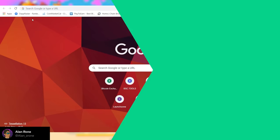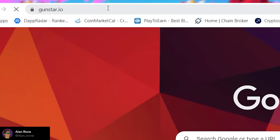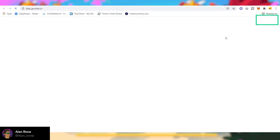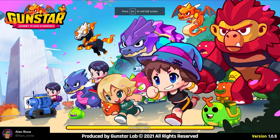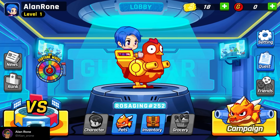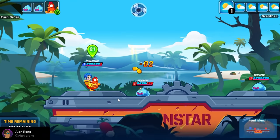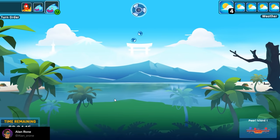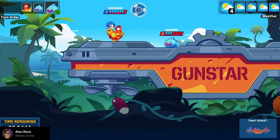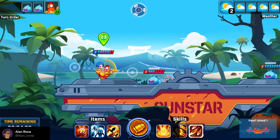When you first get into the game, you can start playing right away by going to Gunstar.io, clicking on play, connecting your wallet, creating an account, and you'll get into the main lobby. You'll receive a free non-NFT pet — this little cute chicken — and you can start playing the campaign mode. My recommendation is to use this free NFT just to test the game. Only when you like the game and feel like you can play all day should you consider investing, because this game requires a lot of skills and strategies and may not be suitable for many people. Just try it first.